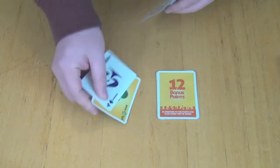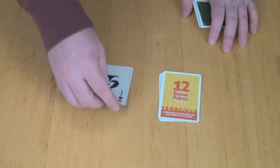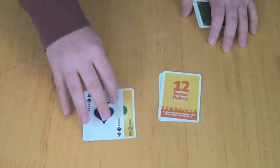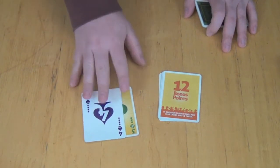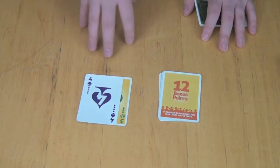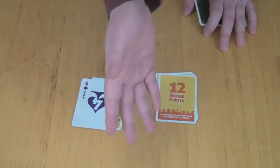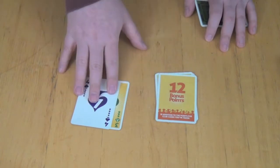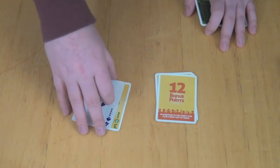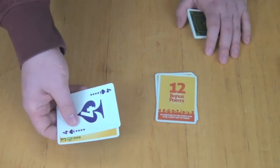For example, you might play a three-four run. The player after you now has to follow with the exact same combination. So they could play four-five, or seven-eight, or jack-queen - it doesn't matter, but they'd have to play a two-card run that is higher than yours. Or they can choose to pass. If they pass, it's the next player's turn, and that player has a chance to beat your run. This continues until everyone passes in order except for the player who is currently leading the trick.